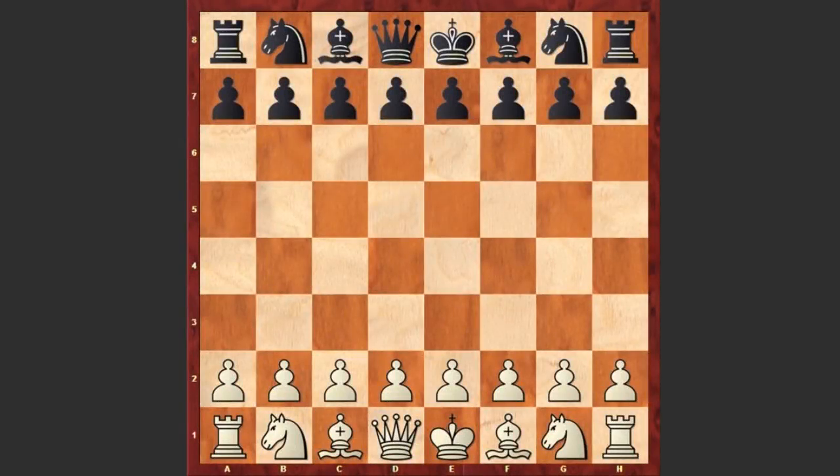Hello chess lovers! I have a very beautiful attacking game for you, played by Per Ofstad against Wolfgang Ullmann. The game was played in 1963 in Halle, which is a city in Germany.